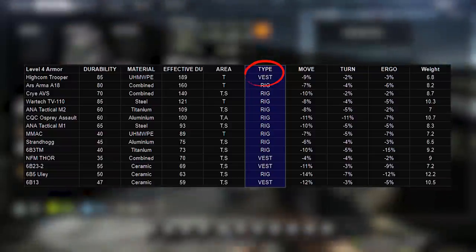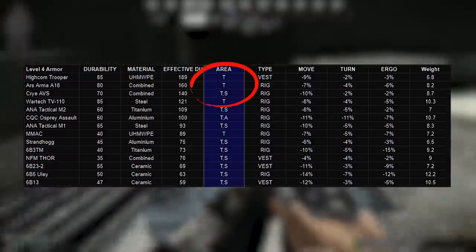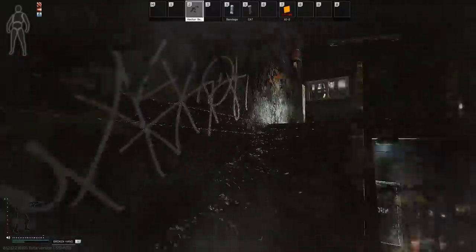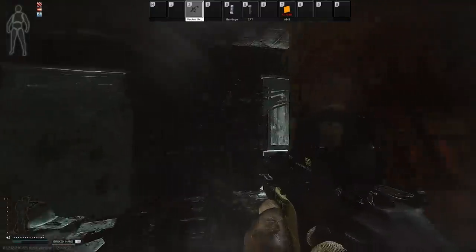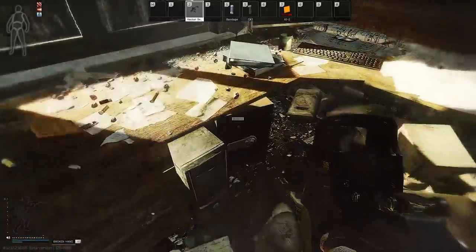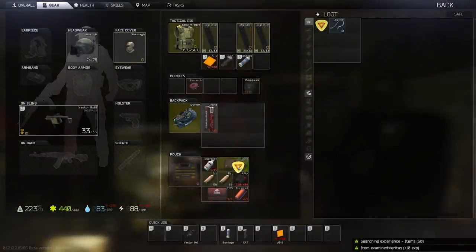Of the four that protect you best, three of them only cover the thorax hitbox. This used to be a relatively easy choice, as with the advent of the CMS and SALEWA kits bringing the possibility to repair your stomach from zero — when high pen only was all the rage — having a blacked stomach was not as much of an issue versus a damaged thorax. Most players historically would have just preferred to take rounds to the stomach unprotected to ensure maximum durability when protecting the chest, since you don't die outright with a blacked stomach like you do with the thorax.